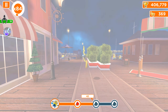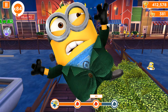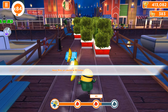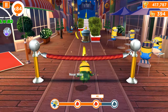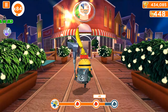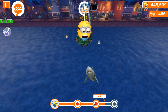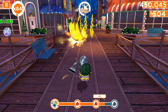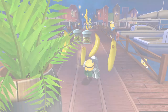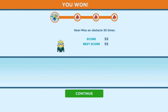We are completing the near misses task even without any perks — no multiplier activated, zero perks, only Frankenstein minion. We did 48 near misses total, and I'm going to complete the level and move to the next one with a different task. A shark was very close, but the Frankenstein minion is strong enough to fight back.